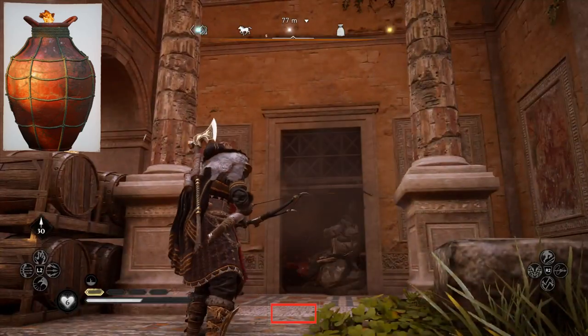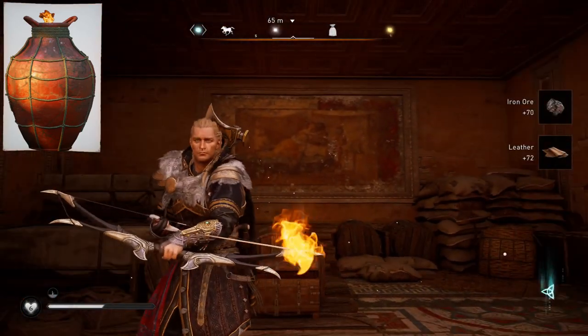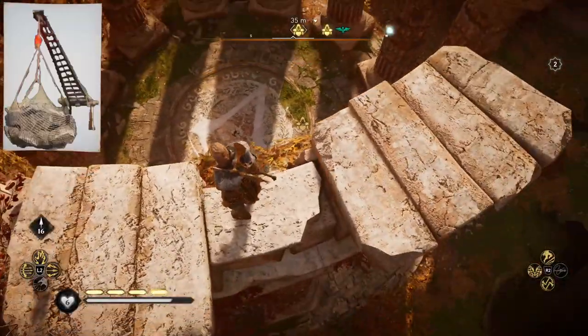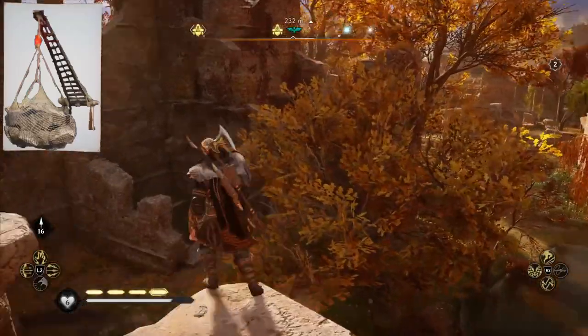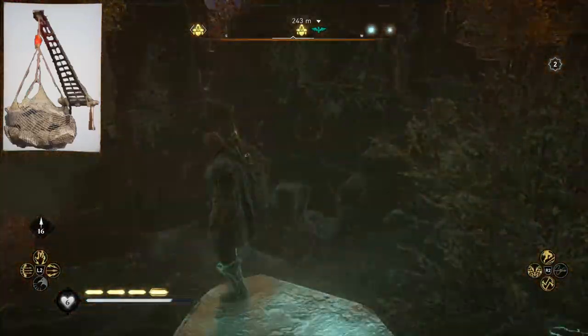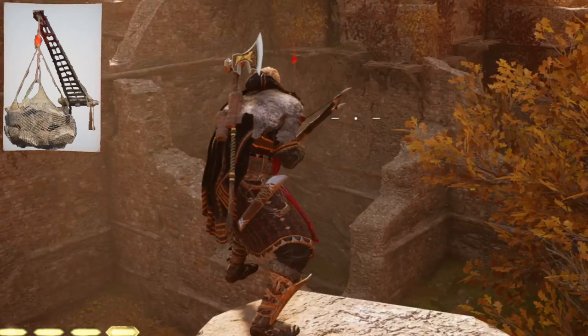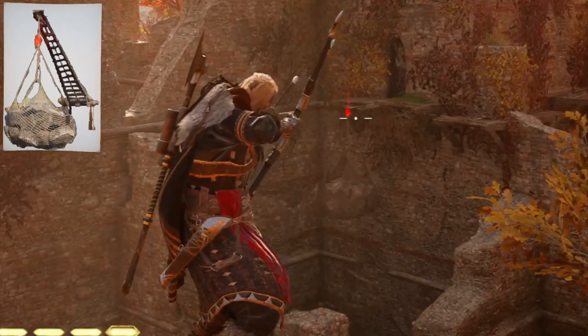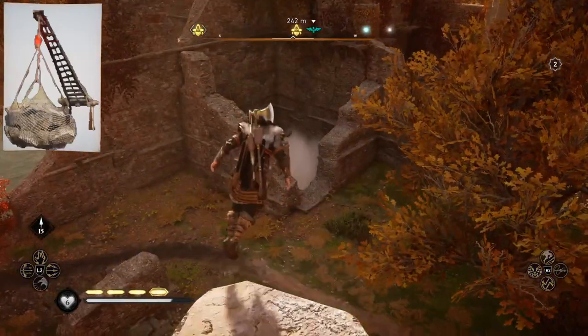Boom, just like that the wall is out of the way. Our second method can be used if there's a stone wall on the ground — it involves looking for a crane and then using R3 to scan to find the weak point, or the red spot to shoot, and then simply firing away and taking care of it that way.